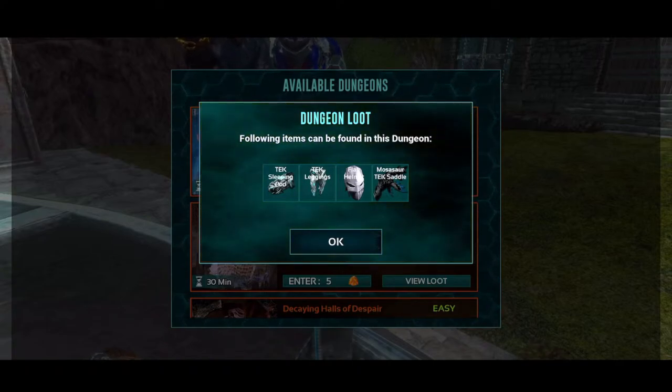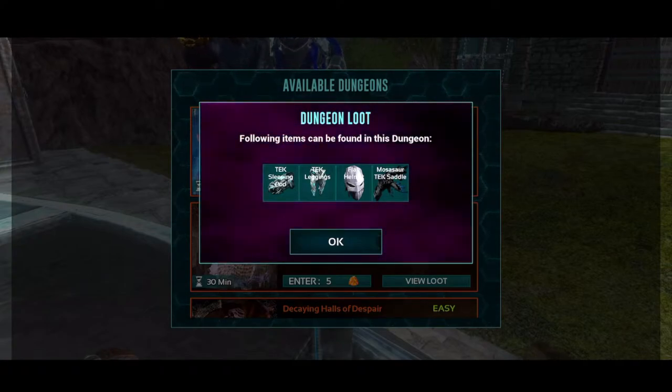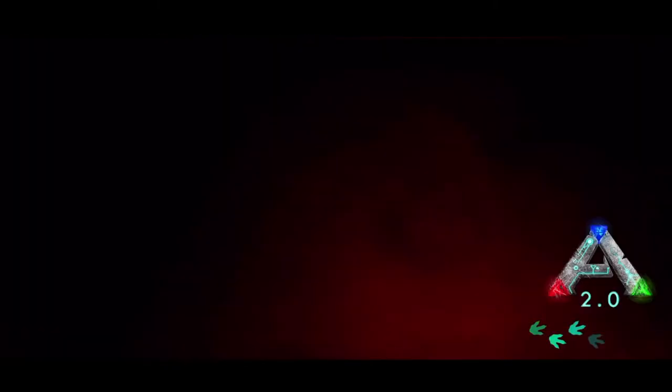Dungeon loot this week is called Tech Sleeping Pod, Tech Leggings, the Flak Helmet, and the Mosasaurus Tech Saddle, which is pretty great. I'm going to hop in because I did some prep. We should be ready. Fingers crossed.